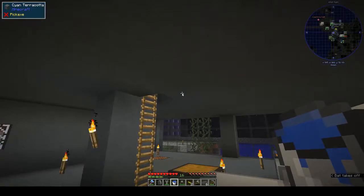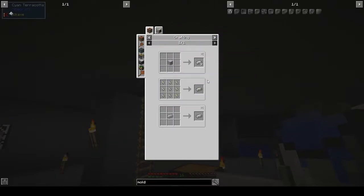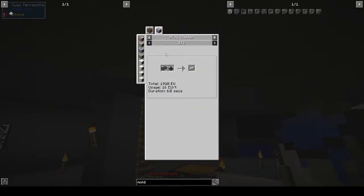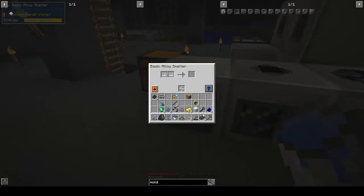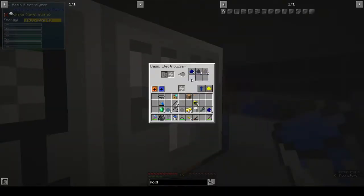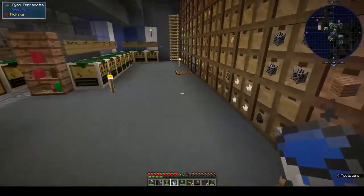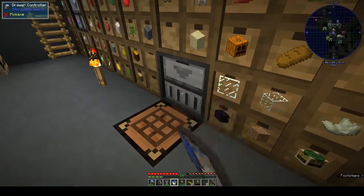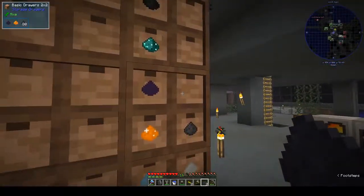Was it the alloy smelter? Yes - electrical steel is in the alloy smelter: steel and silicon dust. Steel, silicon dust, and you're going. This has stopped - that's because we finished that silicon dust run.